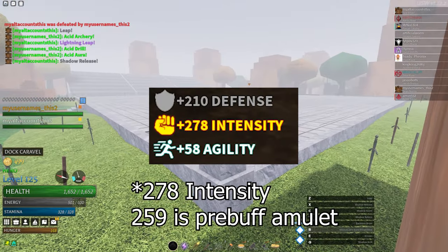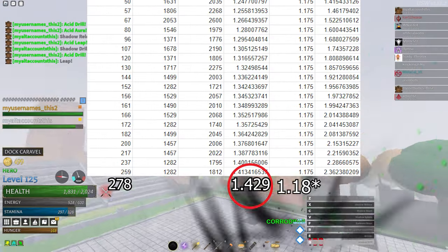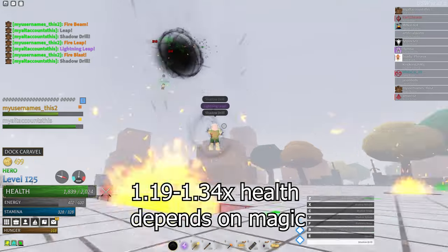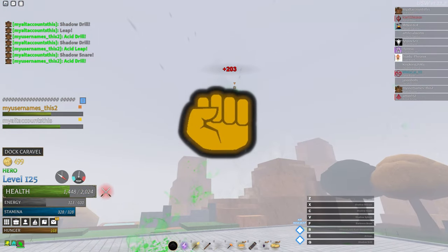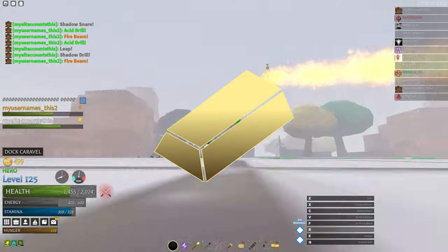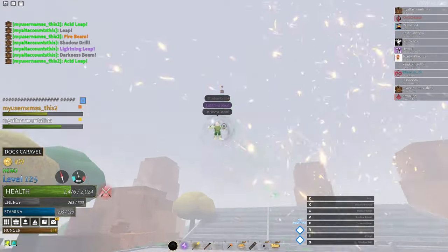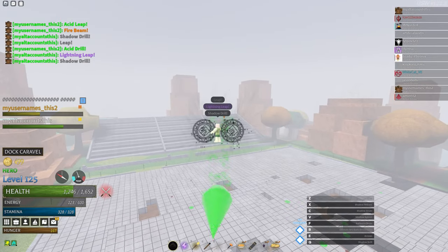That might sound OP, but that just multiplies the aura bonus, not your actual health. For acid, defense aura only increases health by 18%, rounded up. At 259 intensity, intensity makes the aura about 2.36 times stronger, resulting in 42.9% bonus health. In terms of actual health, 259 intensity only gives 1.2 times more health compared to 0 intensity. For metal, defense aura normally increases health by 21%, and with 259 intensity, it increases health by almost 49.5%.